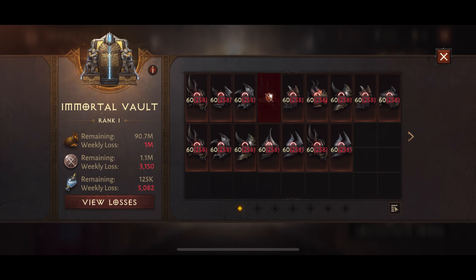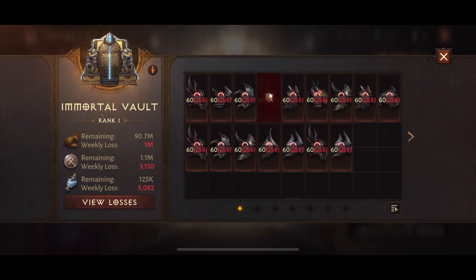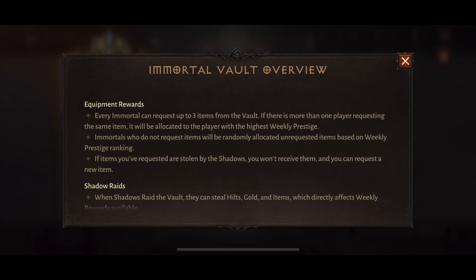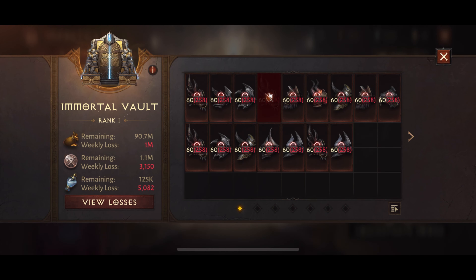If you didn't get any of your three picks, the game will randomly give you a pity item — just a random item, which will likely not be useful. Make sure you're positioned to get your first pick rather than potentially ending up with an item you can't use. A lot of players last week got items they didn't want because they were fighting over items that others had higher ranks on, and their second and third choices were taken as first choices by lower-ranked players.